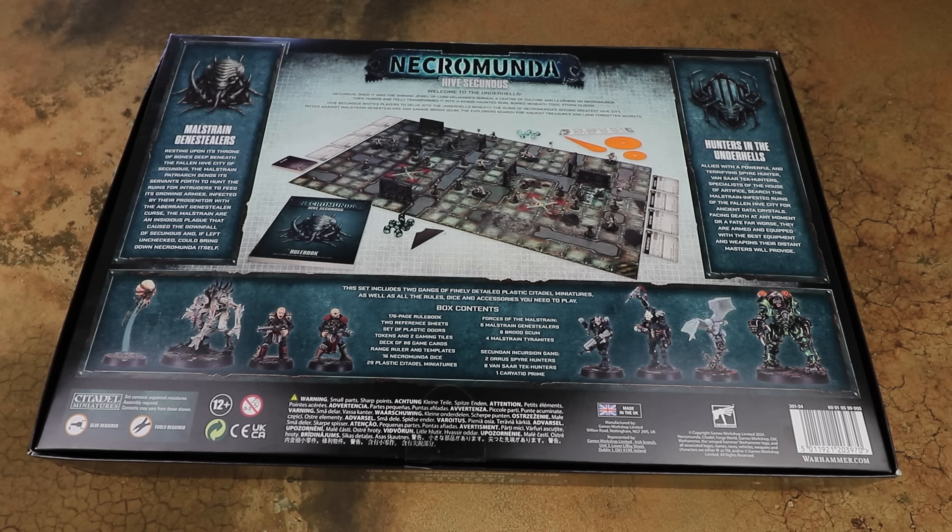This is quite an exciting box because the Spires are older kits that people have been looking forward to coming back, and we've got new Spire Hunters who are going to get reinforced with new kits later on. The Malstrained gene stealers are a gene stealer cult for Necromunda with some weird genetically engineered gene stealers. Looking at the back of the box, it looks like a self-contained starter box — dice, templates, rulers, and a rulebook — and I suspect there'll be a Hive Secundus supplement following this with gang lists, similar to what we saw with Ash Wastes.